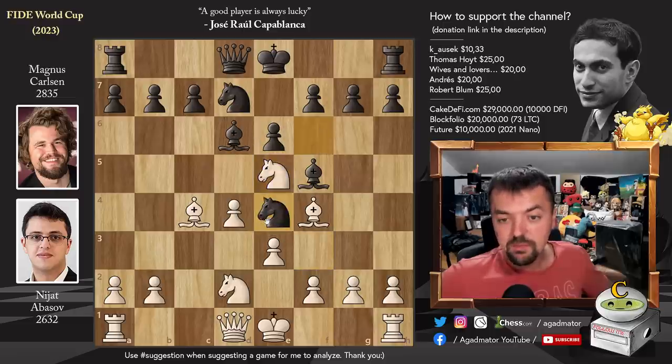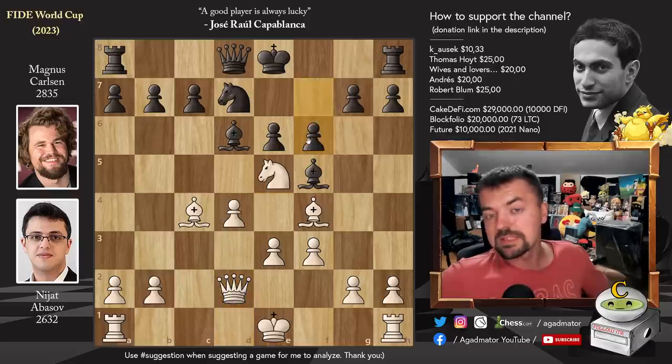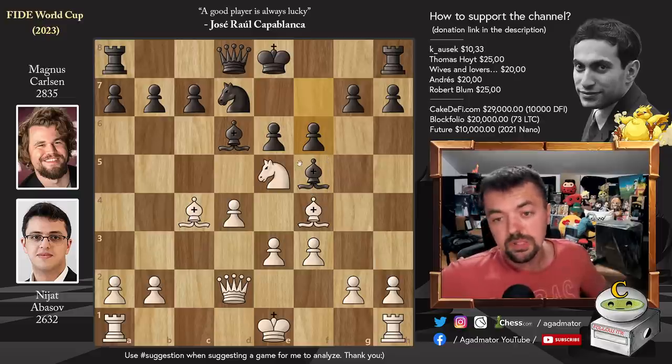He plays knight to e4. Now we have a trade: pawn to f3, knight captures on d2, queen captures, and pawn to f6. This is basically why Magnus spent 15 to 20 minutes calculating this. Whenever your opponent plays the knight on e5, you will have to consider f6 — kick away the knight and be okay. If you can do that, you've solved all your opening issues. If not, you're just going to blunder the game.